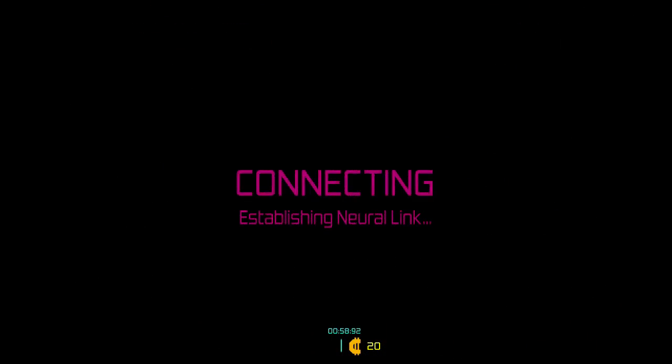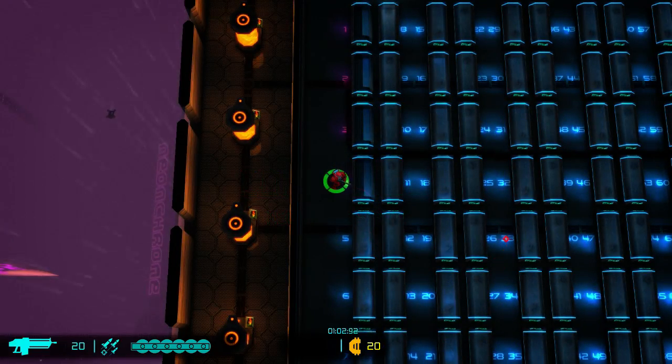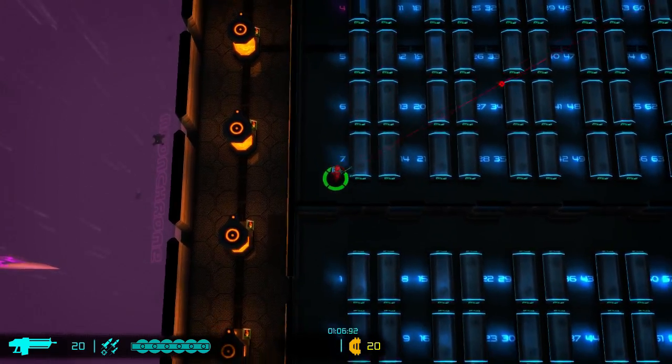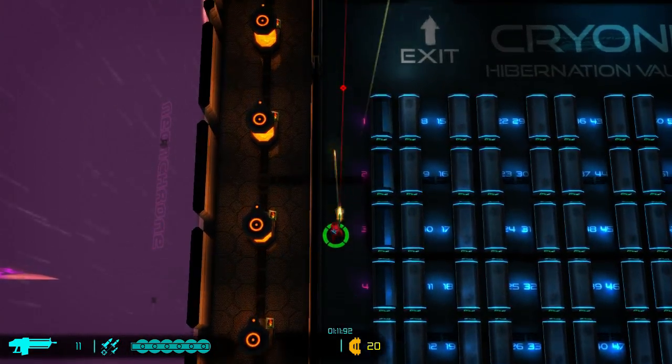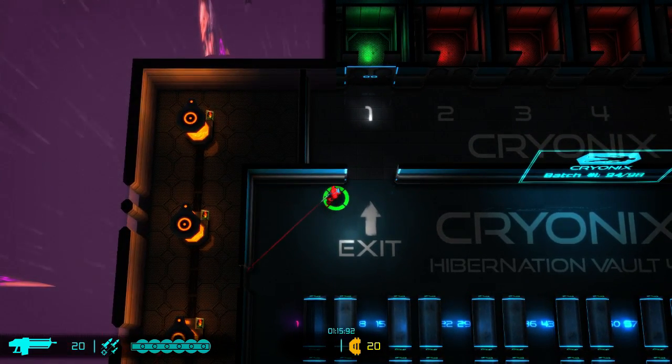And then you are thrown into a randomized run. I've done the tutorial run already, so you're not going to see any additional story. I've never had a red soldier before. You just kind of get spit out of these cubicles. There's how the assault rifle fires — R to reload — and down here is the ammo count.